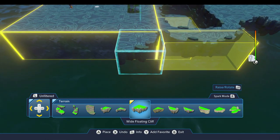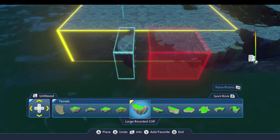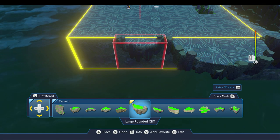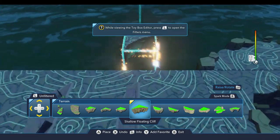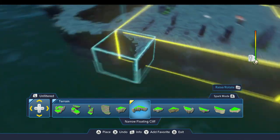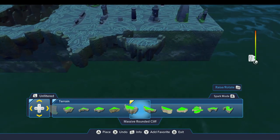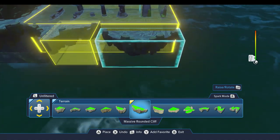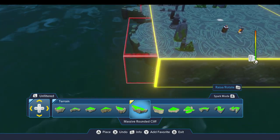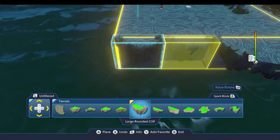This starting area I'm making as a fixed structure versus randomly generating it for a couple of reasons. One, it's the starting area and I want to establish the setting, the story, and what you're doing. Also, there are some items I want to give the player at the very start — some tools and things that would be useful — and having a consistent setting where they can look for those things makes sense. I could randomly generate ten different versions of this, but since the content is going to be pretty much the same, I'd rather spend that time working on the dungeon itself.